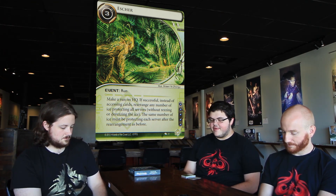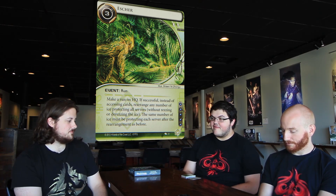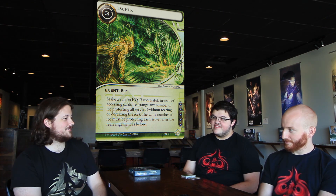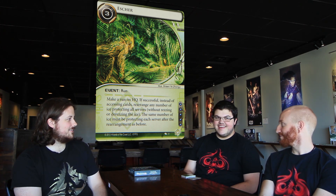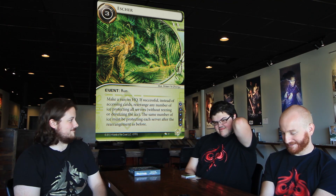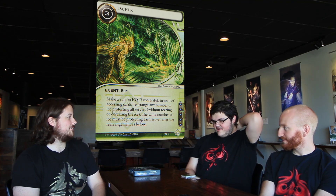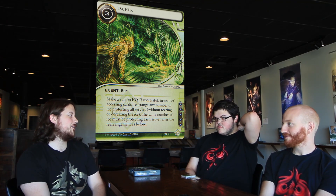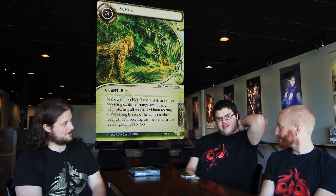Next up we have Escher. It's a three-cost run event. Make a run on HQ. If successful, instead of accessing cards, rearrange any number of ice protecting all servers without rezzing or de-rezzing the ice. The same number of ice must be protecting each server after the rearrangement as before. It costs five influence. You hate that as Jinteki, right? It's bad — it's like 'I'm going to put Chum at the bottom.' I feel like this is made for Kit where you get to put non-code gates out front. Actually it's made for everyone.